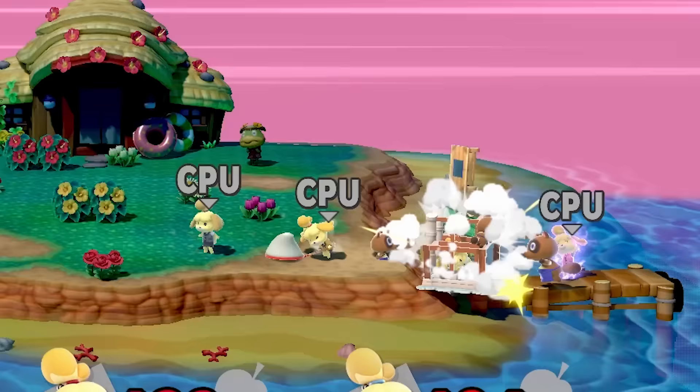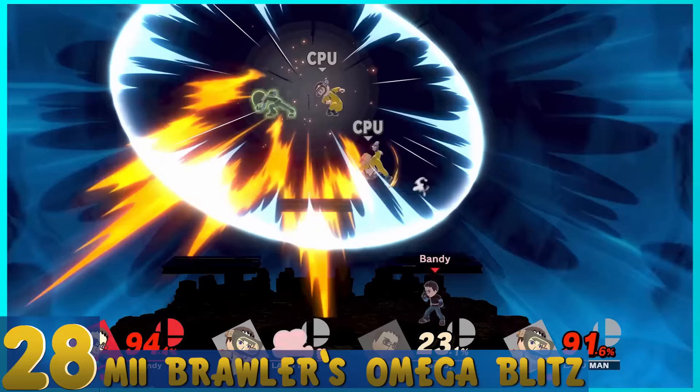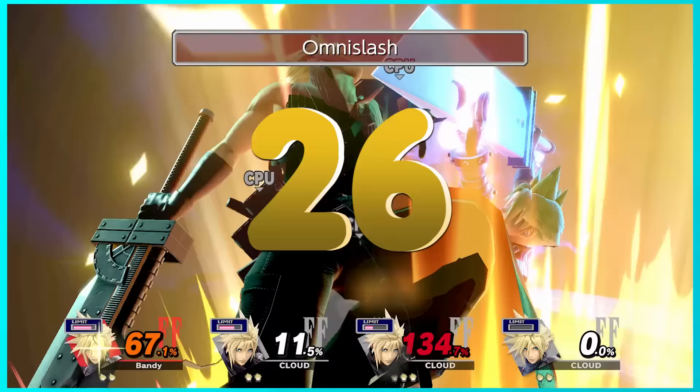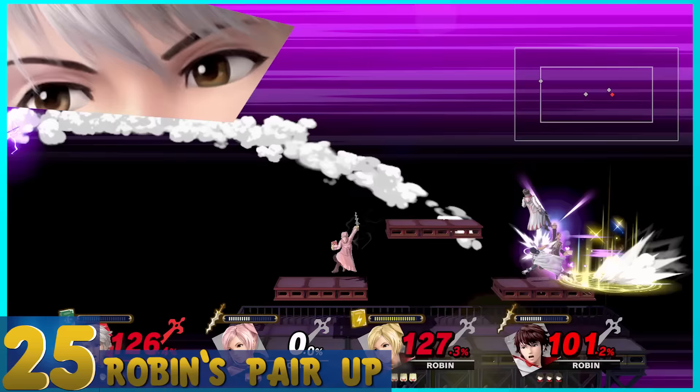29. Isabelle's Dream Town Hall — Same as Villager's, but you build a town hall. Town halls are bigger than homes, so I guess that's why this one's better — even though they're scaled the same. 28. Mii Brawler's Omega Blitz — You kick your opponents into the sky with a bunch of punches. It's okay, but other characters pull this kind of Final Smash off a lot better. 27. Ike's Great Aether — He throws his sword in the air, screams 'Great Aether,' and slashes down like cutting into your first piece of steak. It just feels right. 26. Cloud's Omnislash — Pretty much just Ike's Final Smash, but I like Cloud's hair more.